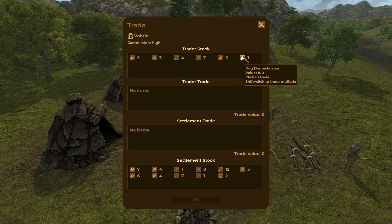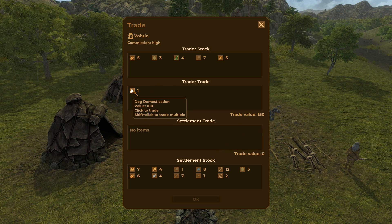Sometimes traders will be selling tech — like this guy. Vorin has a high commission, so the value is 100 but the actual trade value is 150, essentially a 50% markup. I am tempted to get this though just so we can progress through the age a little bit quicker.